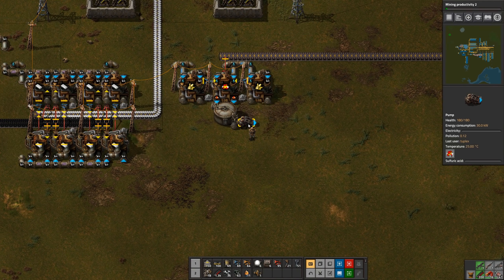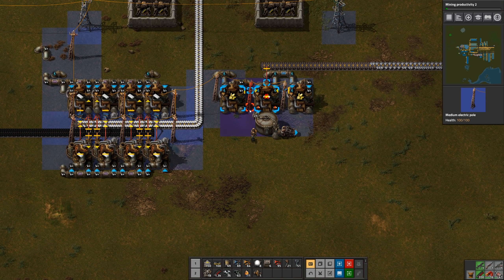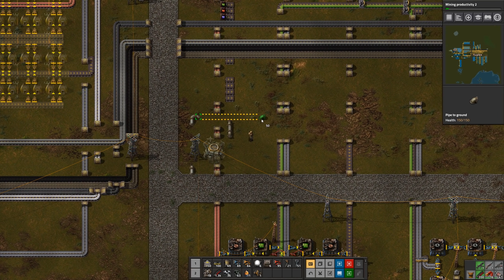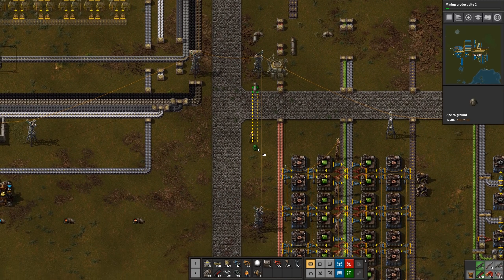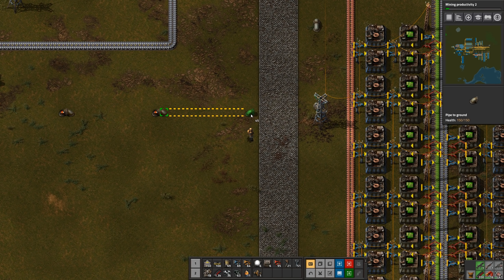So we'll bring the iron plates down here. I'll leave a little gap there for this line of copper to come out. There we go - and then we'll start getting the acid. We'll just move those poles slightly. Okay, wonderful. And then we'll pipe this over to the main bus. I think we can come up this way - like that.